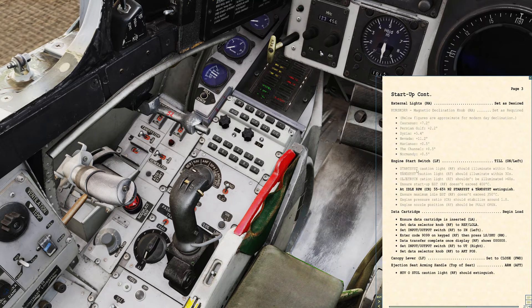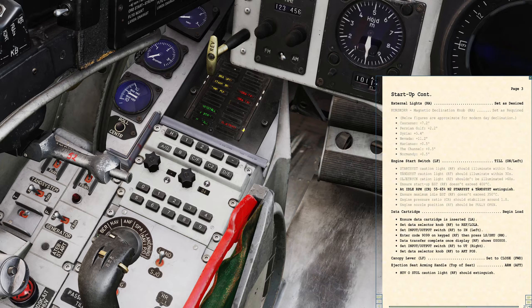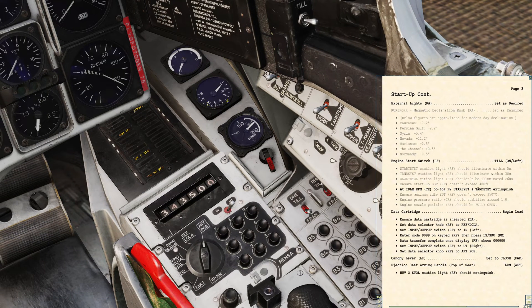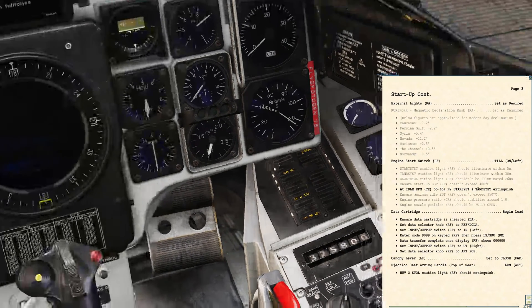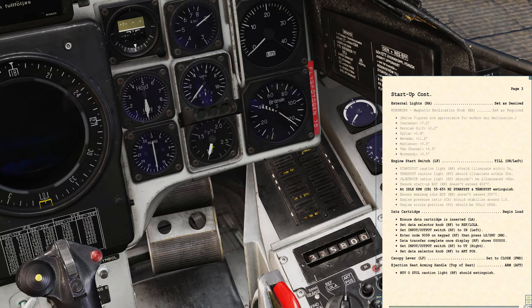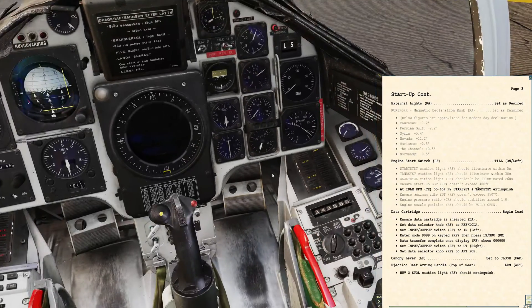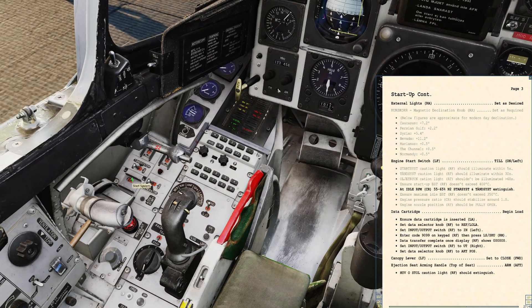The checklist tells us what's going to happen. Within five seconds we should get the start system lit. Within 30 seconds we should get ignition — 'tändist'. The oil warning light should be eliminated after 60 seconds. At idle RPM the start system and ignition system should extinguish. During startup, the EGT should not exceed 400 degrees. Engine pressure ratio should stabilize at about 1, RPM will stabilize somewhere between 55 and 65, and the nozzle position should be fully open. The startup is entirely automated — we just flip the switch.